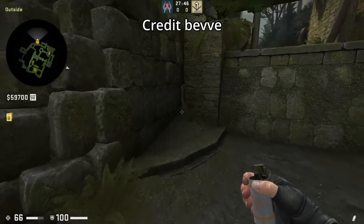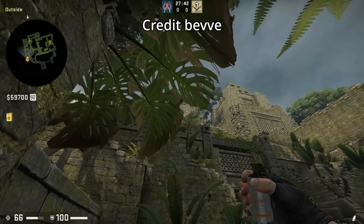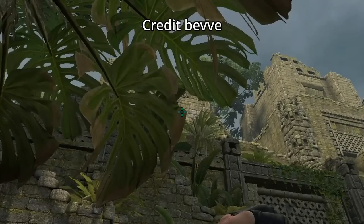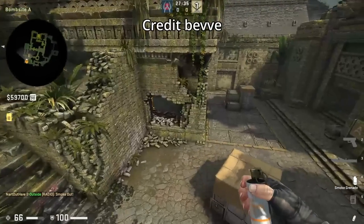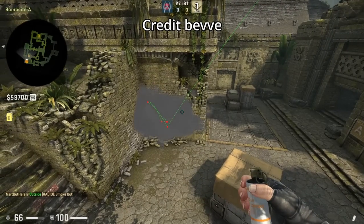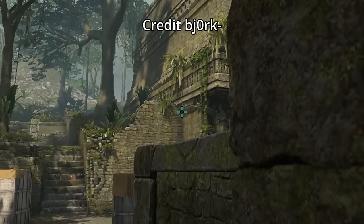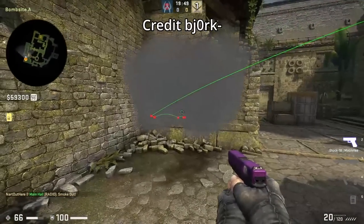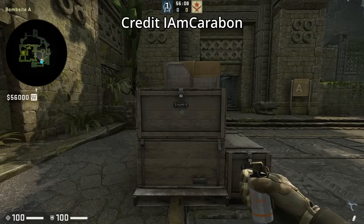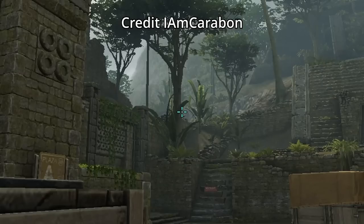Bevy showed me a super easy lineup for the temple smoke — get in the corner, crouch, aim at the top of the brown of this leaf, stand up and jump throw. If you want to smoke temple from main, stand next to this wall, aim at this corner, then left-click throw — credit to Bjork for showing me this smoke.